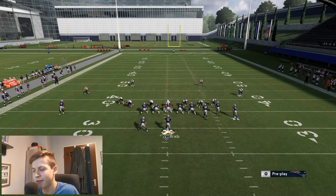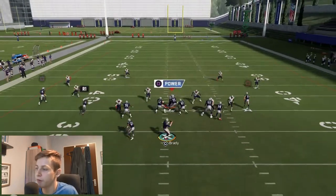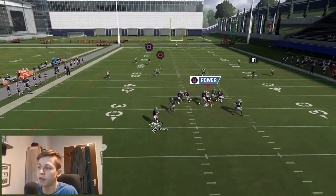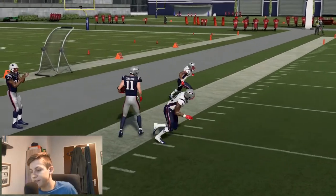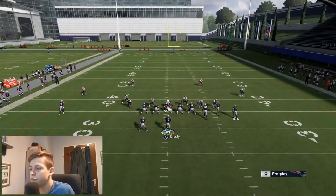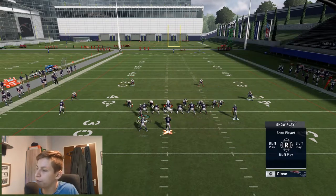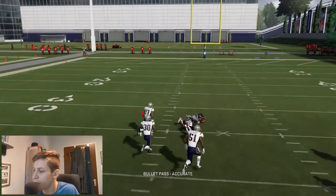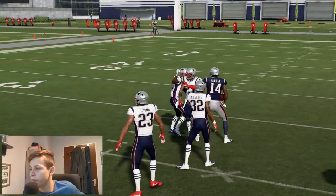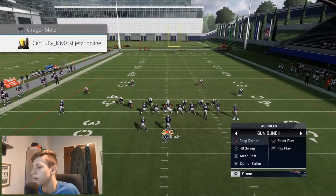Trust me, it's so effective that even top level opponents are going to have trouble stopping this play. We're going to read it out — in this case I feel like throwing the crossing route. This setup works very well against Cover 2 as well, because the post is another option you can throw against Cover 2. Wait right here and throw the post — make sure to possession catch it, go down, take your yards, and don't risk getting a fumble.